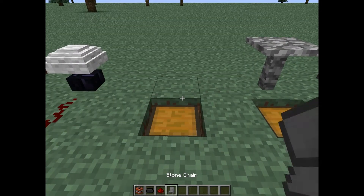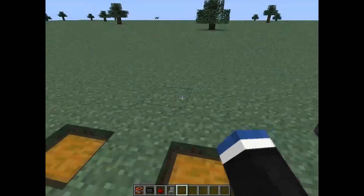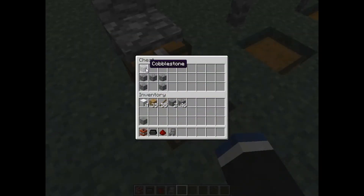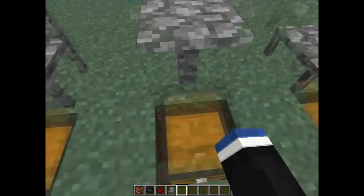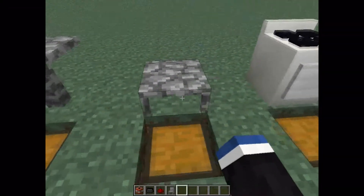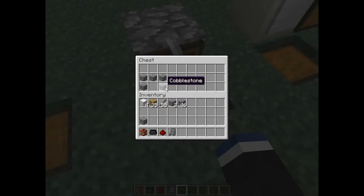The chair — come here, chair. Bam. So we got a chair. It'll still sit in the chair, just be cool. It's crafted with cobblestone. The table is just crafted like a table with cobblestone. And this is the coffee table, just crafted like this.